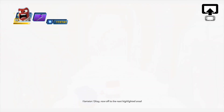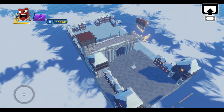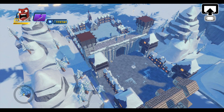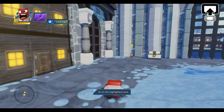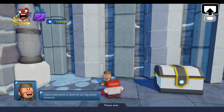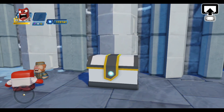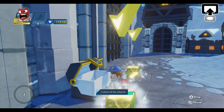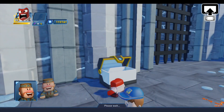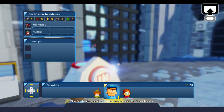Now off to the next highlighted area. Chests are full of weapons, health, and food for your sidekick. Hit the chest to open it. And a new weapon for your sidekick — in order for your sidekick to use it, to give your sidekick a new weapon, select...